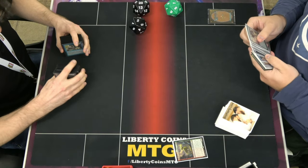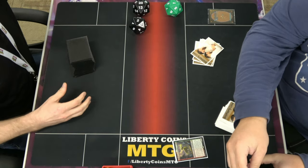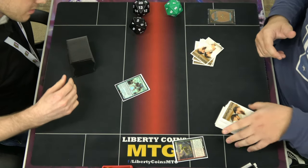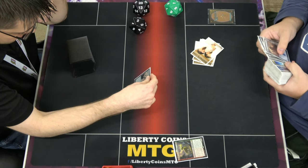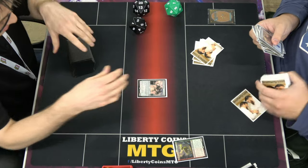That'll work, Colossus. I'm going to look at Oracle Tower. Same thing — sacrifice 2, put it in your hand. Non-creature. All the better. Interesting.